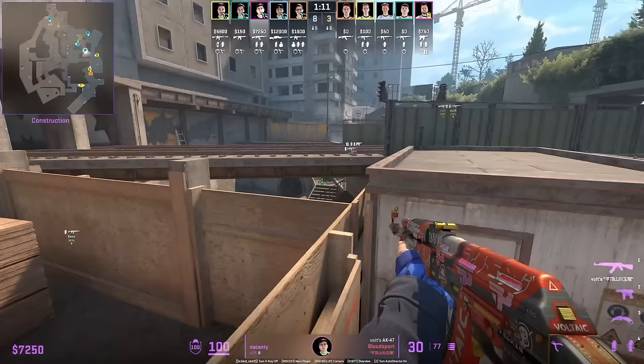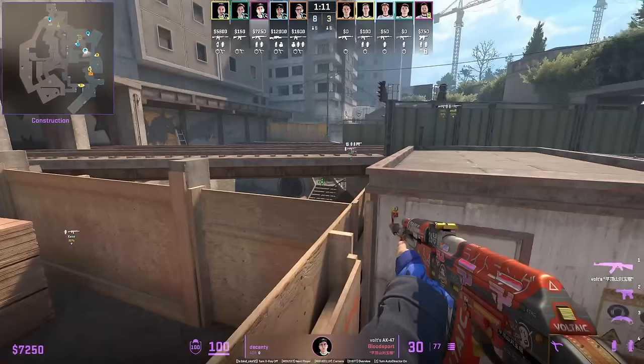Imperial are going to do the short sandbag boost, which is legit a cheat code. This boost is overpowered and always lands you at least one free frag.